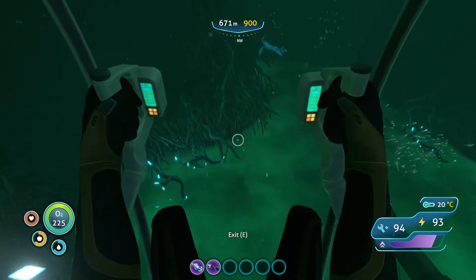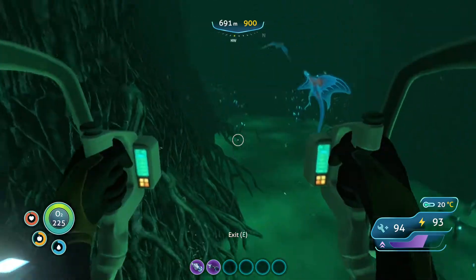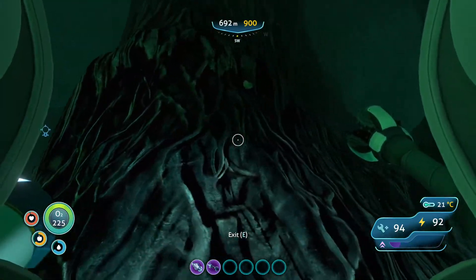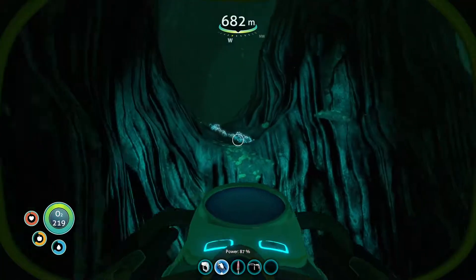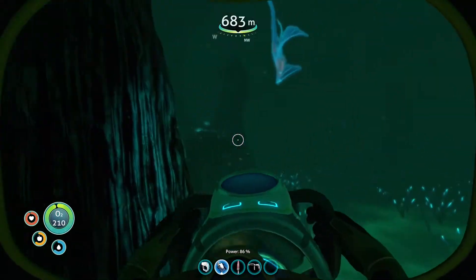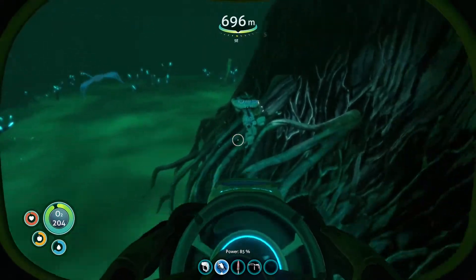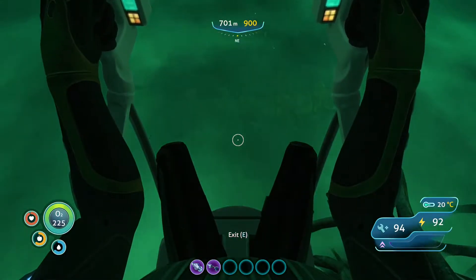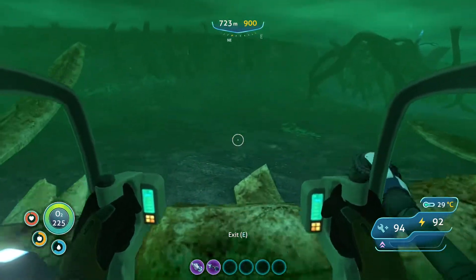We're here to find Nickel Ore and at least the Disease Research Facility. I don't actually know what Nickel Ore looks like too much. Watch — this is it right here. Good job, Finn. I'll have to be on the lookout for that stuff because I'm gonna need a bit of it. If I knew it was that easy to get, I would've got it last time — that way I could speed up this process of getting what I need.